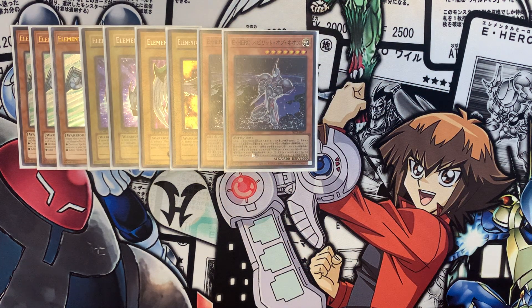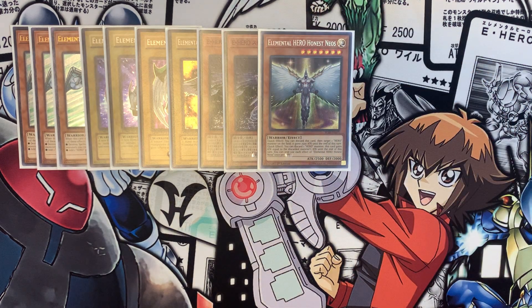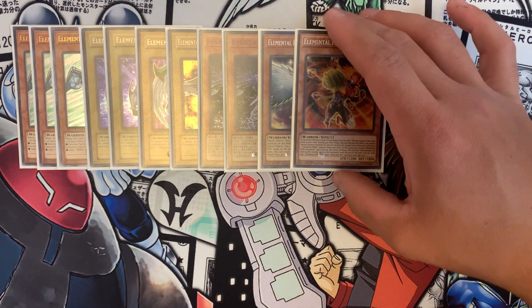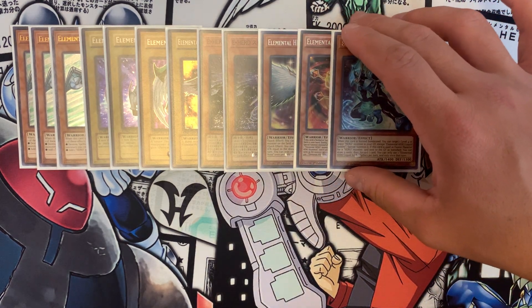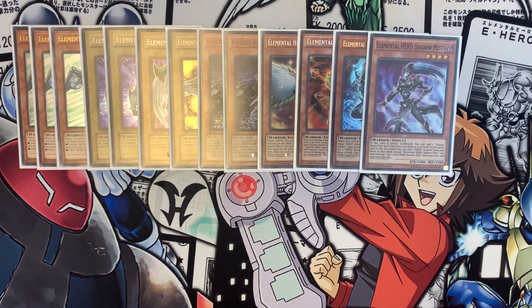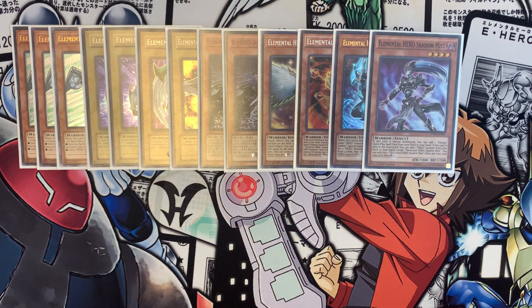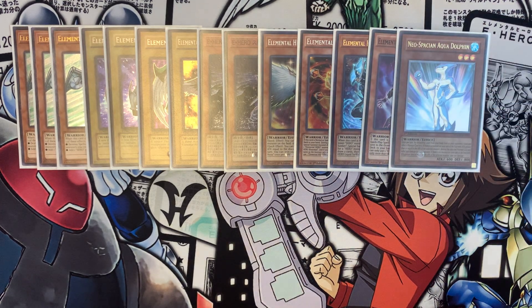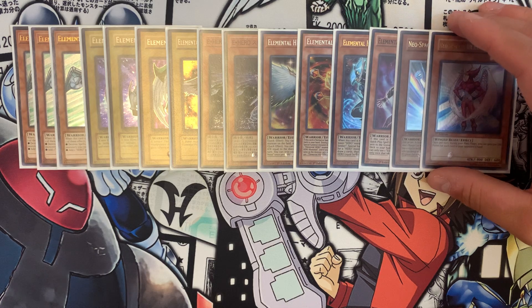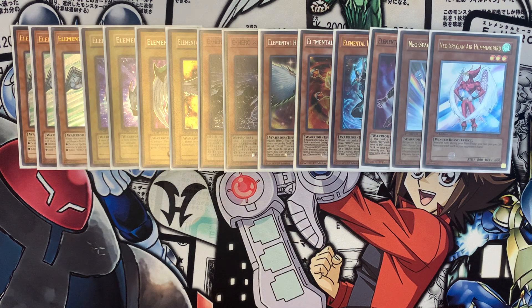Two copies of Spirit of Neos — one is not enough, three is way too bricky. One copy of Honest Neos for attack boost, one copy of Blazeman, one copy of Liquid Soldier, and one copy of Shadow Mist. Being that we're playing three Stratos, three E-Call, and three Hero Lives, you don't need these guys at more than one because they're easily searched, so more than one is just too much.